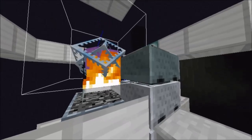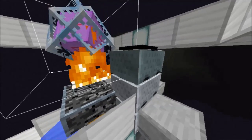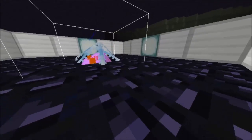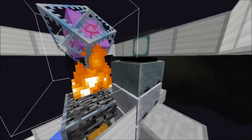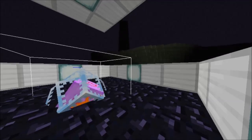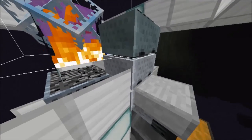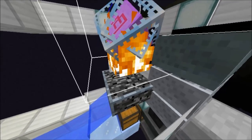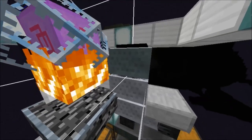Inside the obsidian platform, we have the ender crystal and some minecart hoppers. The way we get these in is we just remove the obsidian, then push in the ender crystal, set minecart hoppers above, and drop them down on top of each other. With the sand duplicating, we will have one sand go through the flame, and the other sand will get picked up by the minecart hoppers.